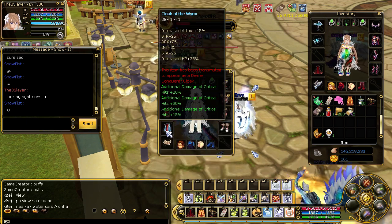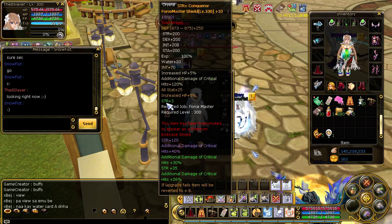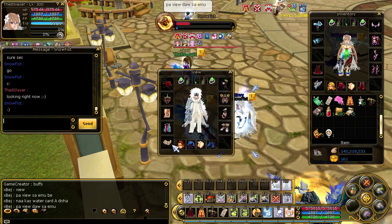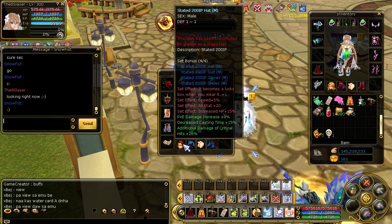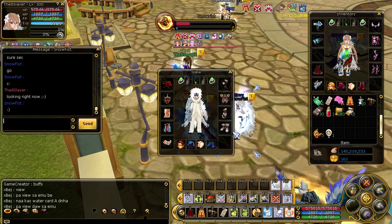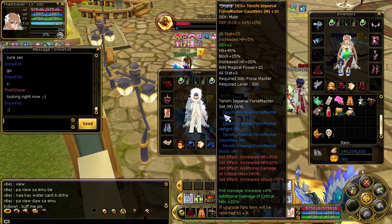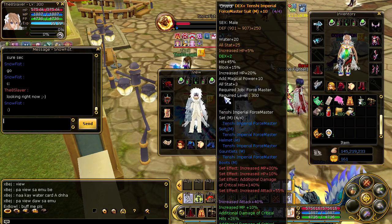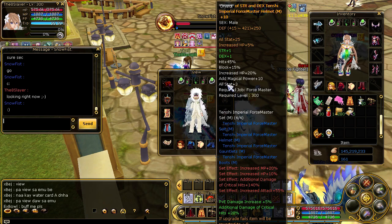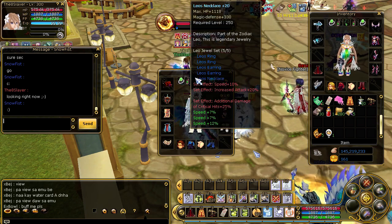Cloak of the shield - Wormar. Dragon face mask. Strata 2, it's plus 10. PVE increase. Nice awakes, pro awakes. Increase MP, additional damage - that's not too pro but it's still good. PVE 8, additional 22, additional 22, MP 10, PVE 5, additional 28, additional 22 and 23. Normal awake, speed plus a lot - that's really nice.